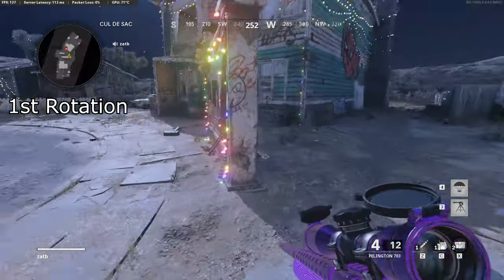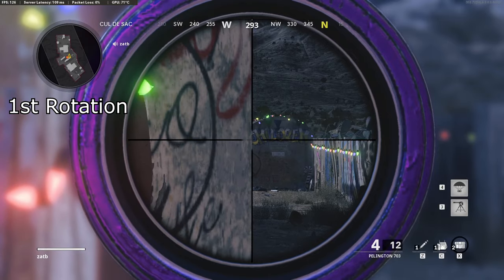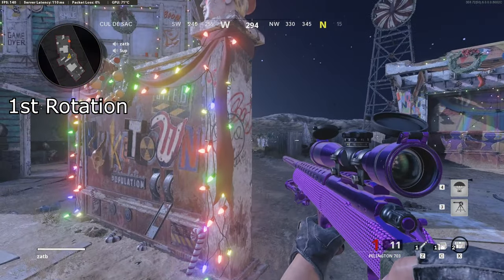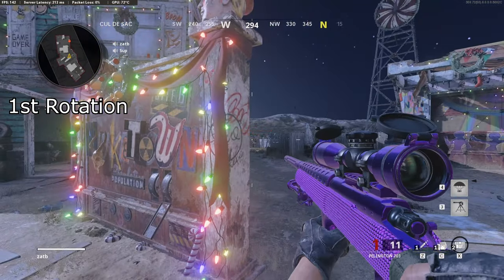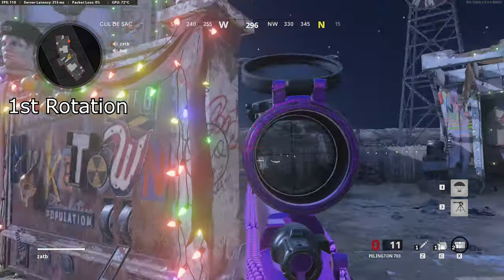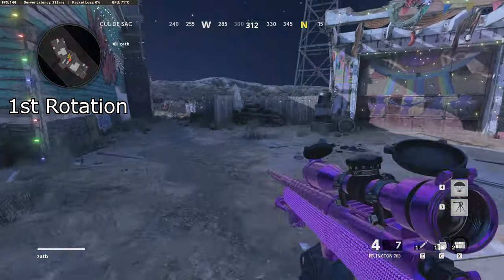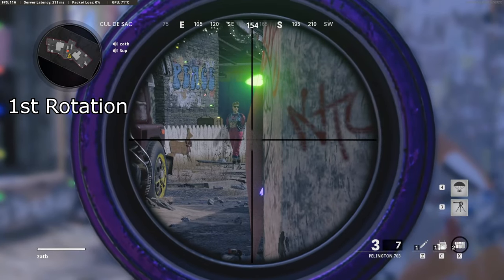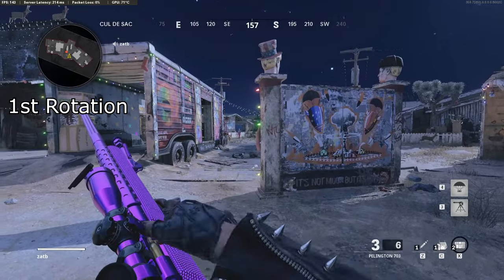I promise you guys this spawn is not that difficult — I could peek right here and see his whole entire body spawn right there. Once you kill him here, you're going to want to move over to mannequin. Mannequin is a little bit more difficult because of this ribbon right here, but once you get used to it, it's not too bad. What I like to do is after I hit sign, I move over here and line this ribbon up with the mannequin just like that. Then it all comes down to timing — just make sure your timing is good and peek it just like that.